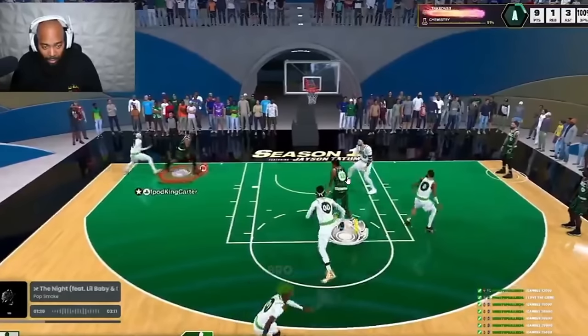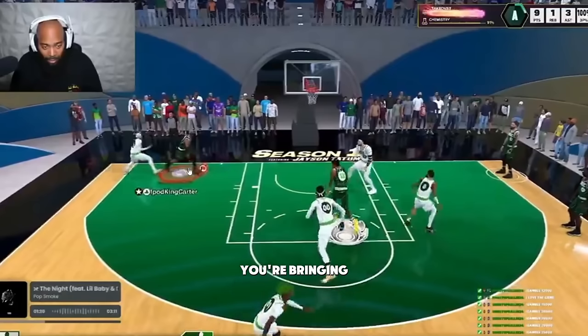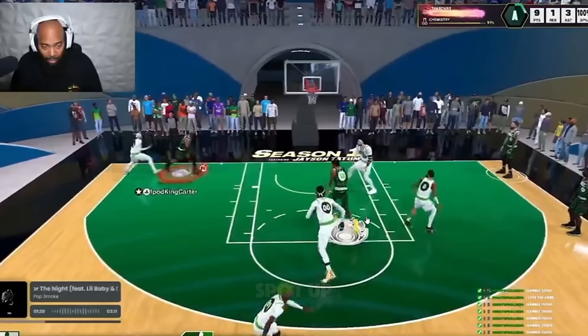Look at this random — why are you cutting? I'm open! You're bringing your man to him. You bots have to stop cutting and spot up. Not everyone can run around and get the easy bucket. Go play MyCareer. Learn to score off the dribble and you won't need to cut and get a dunk, making it harder on the team.